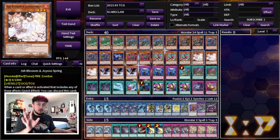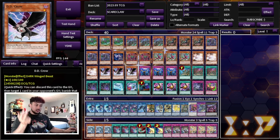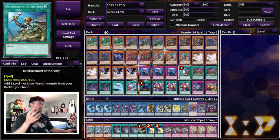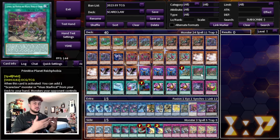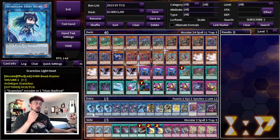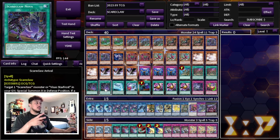For hand traps we're playing three Ash Blossom, three DD Crow, and three Imperm — the best nine hand traps in today's format. DD Crow is really good into Unchained, Centurion, Tier Limit, and many other decks. Imperm and Ash are generically powerful, and Imperm doubles as a board breaker that you can set going first. We're also playing one Reinforcements of the Army and two Rake Phobia. Two is the right number because Lightheart searches it — having multiples in hand doesn't help, and opening any Scareclaw name gives you access to Lightheart and therefore Rake Phobia.